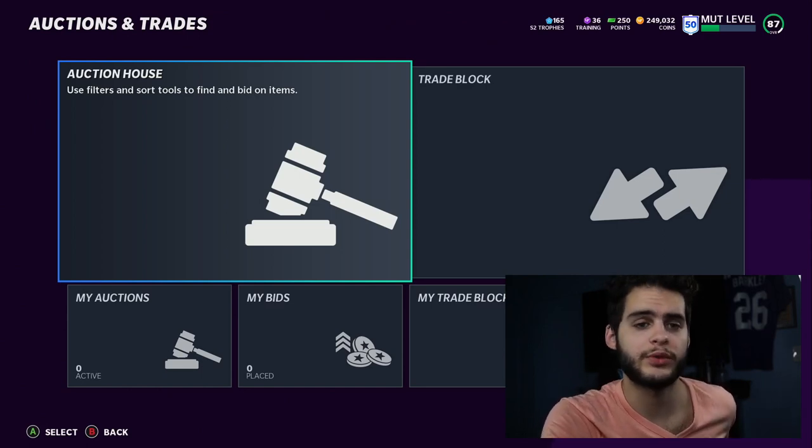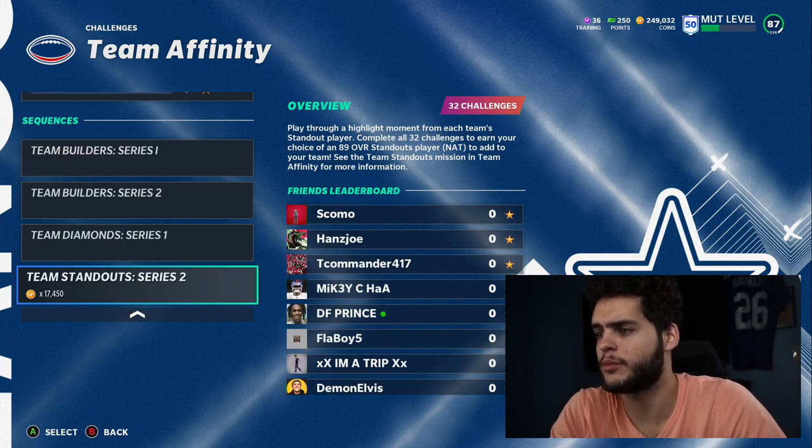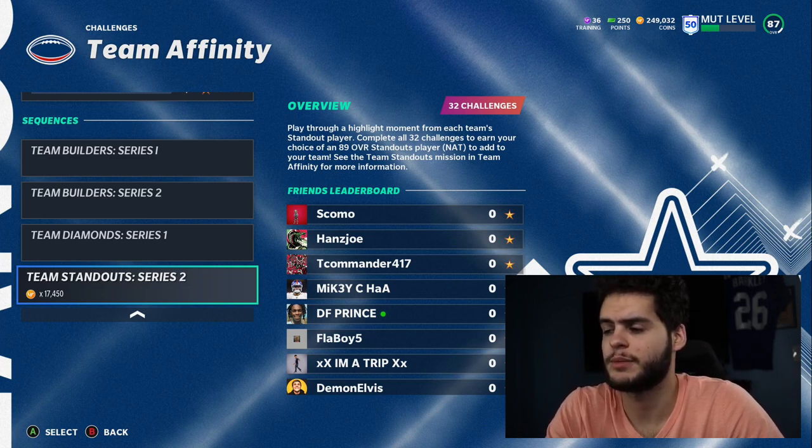Standout Series 2: play through a highlight moment from each team standout player. Complete all 32 challenges to earn your choice of an 89 overall standout player to add to your team. See the team standouts mission and team affinity for more information.